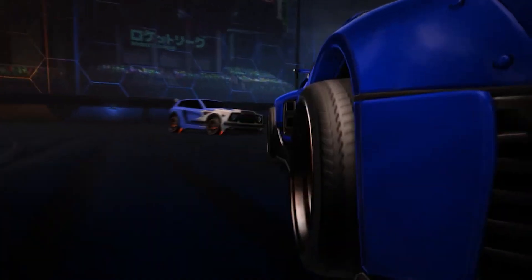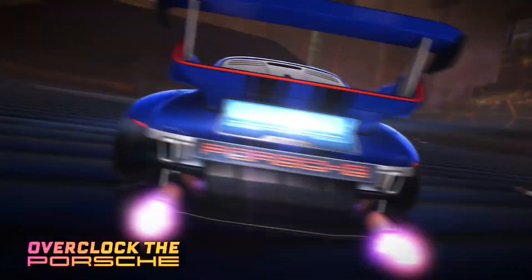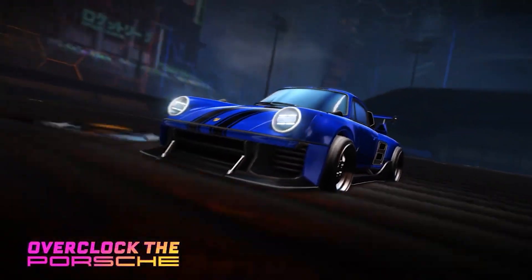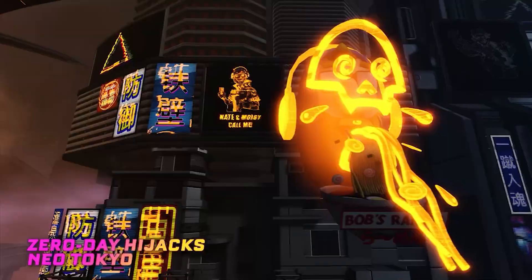It's like a Tokyo overhaul glitch themed season — it looks pretty cool. The visuals look pretty cool. We're going to be checking out the new car, the Porsche 911 Turbo, the new map, which is Neo Tokyo Hacked Arena — it looks pretty sick, honestly. It kind of looks like a Rocket Labs map. I'm just going to give you guys my honest unfiltered thoughts. Let's jump right into it.